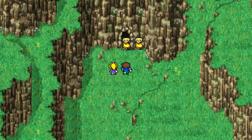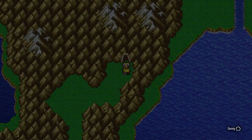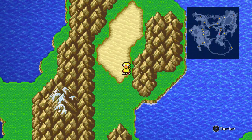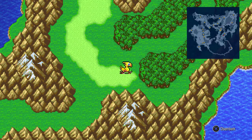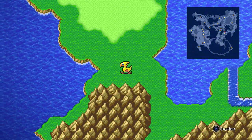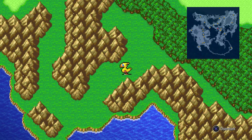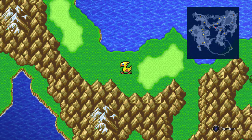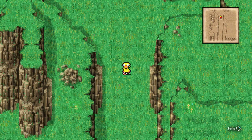Head back toward Castle Tycoon but don't go inside — instead go a little to the north, around the castle, then west across the river. Hug the mountain range on the bottom, work through a passageway, and you'll find the city of Tool. You don't need to go in yet — head down into the broken rocky area and keep heading south.